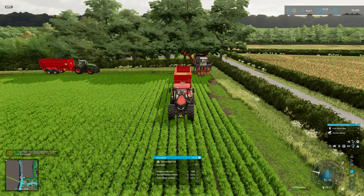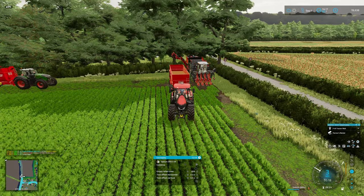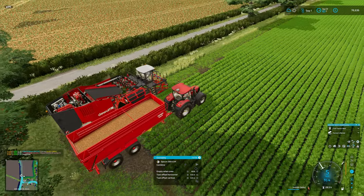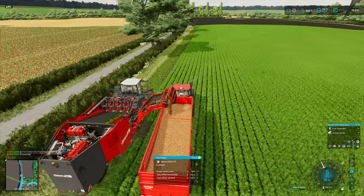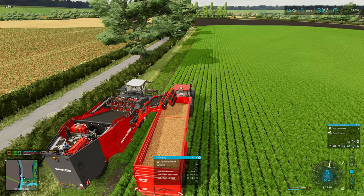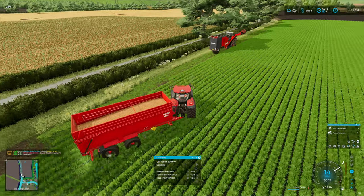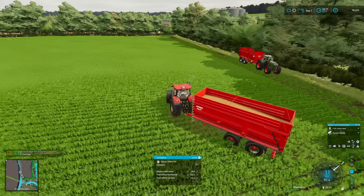My only issue, and you might see it in a minute - it might just be my shoddy driving - is it zooms in and out like a real pest. Cruise control on. If we get round here it's not going to do it now, is it? There you go - just zooms in and out, which is mildly annoying. I've set the course on the wrong part, so it'll carry on because there's no crop there.